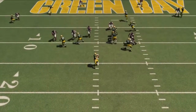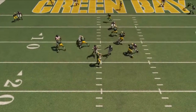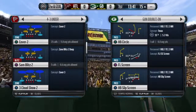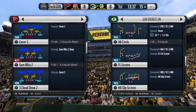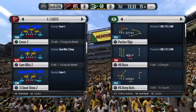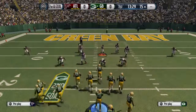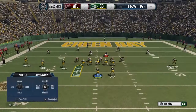This is the zone version of the edge sting — a Cover 2 base play to get you double gap pressure against any play in the game. We're going to go 4-3 under Sam blitz 2. We'll go Packers dig, Sam blitz 2, same setup. Base align, edge rush our defensive line, re-blitz our left of screen linebacker.